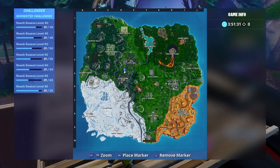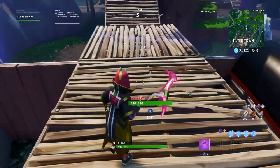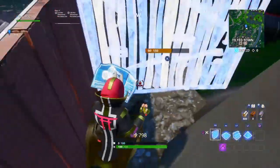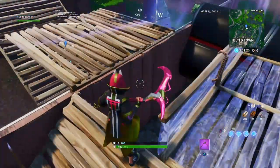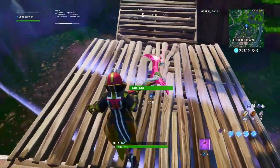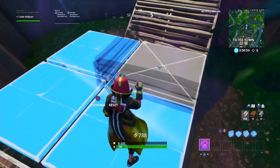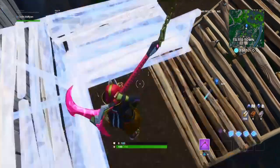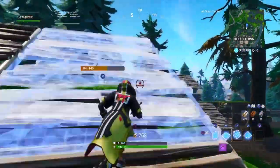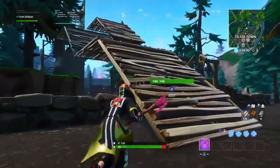All you need is materials and that is it. You need to build like this so you have a wall, floor, and defense connected. As you can see where the purple line is right there — once you go past the purple line you want to come right here. I'm going to drop down and as you can see I can build in Tilted Town. Sometimes it may not work but it does still work.